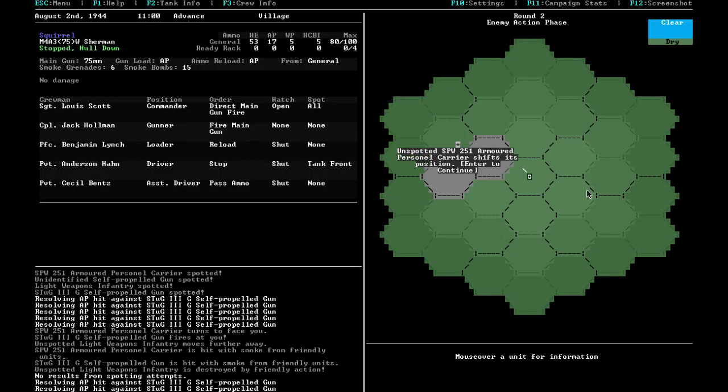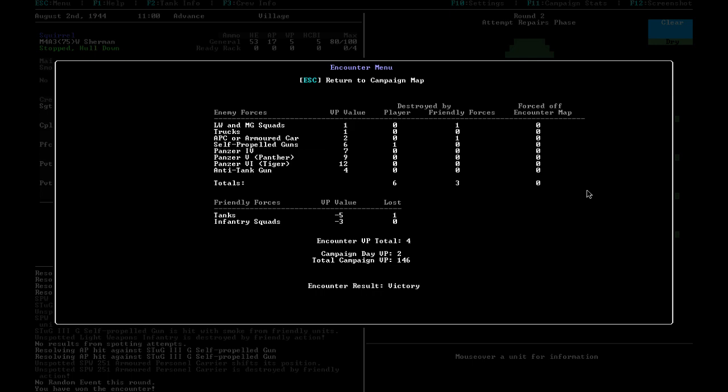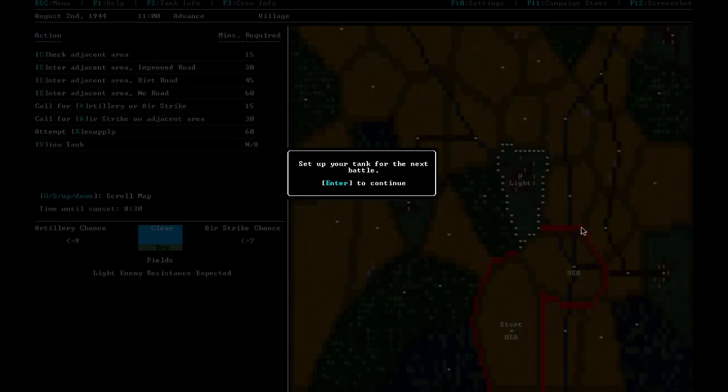We break the Stug open. Friendlies took care of the APC in the meantime — they'll sometimes eliminate units without our involvement. A successful small engagement: four points of kill value. The scoreboard shows proportionally more dangerous vehicles are worth more points. Another six points for securing the village.